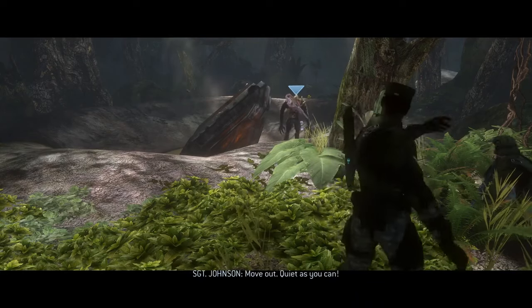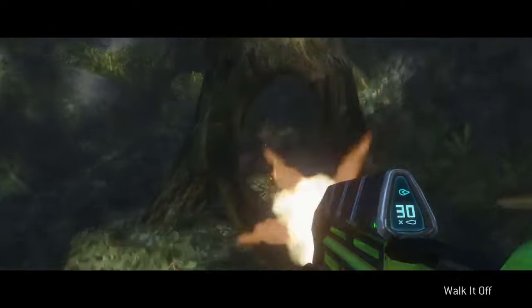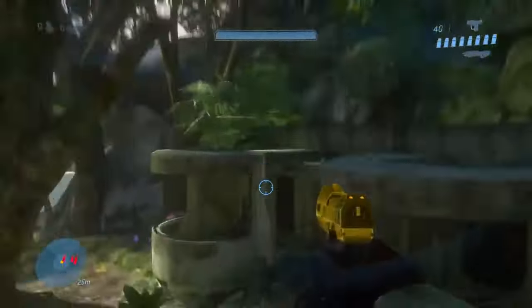And now we're moving on to Halo 3 and the mission Sierra 117. You'll find the first one right behind you at the beginning of the level. Then make your way to the area where you first engage the Covenant and you'll find the second one.